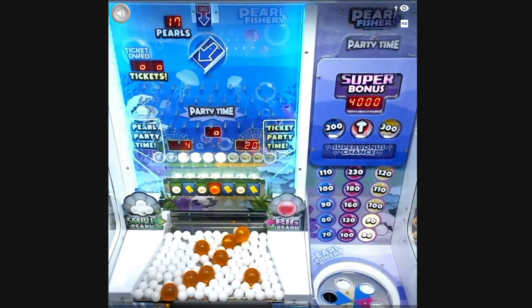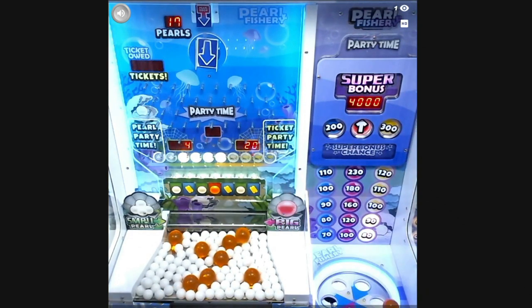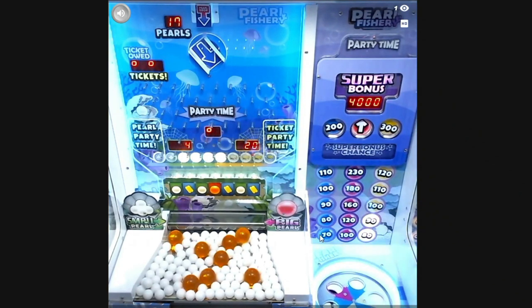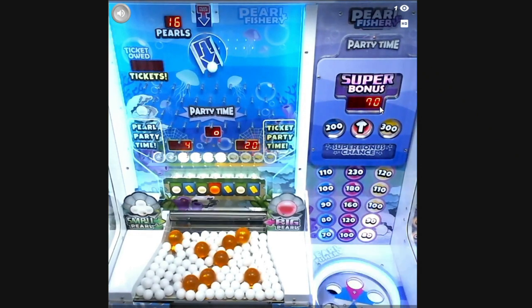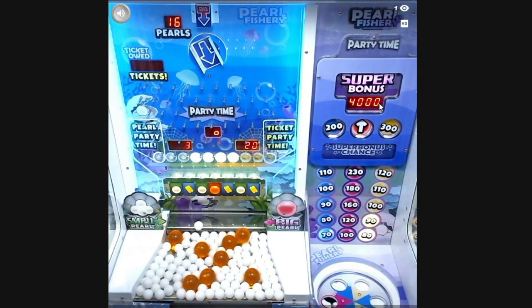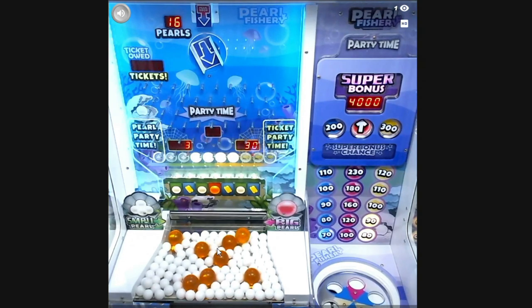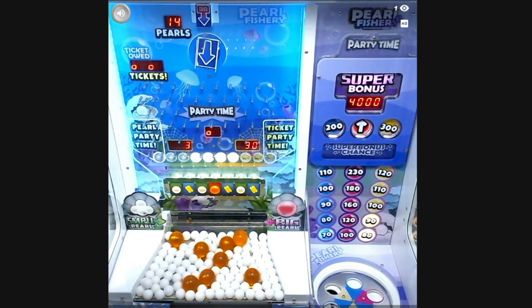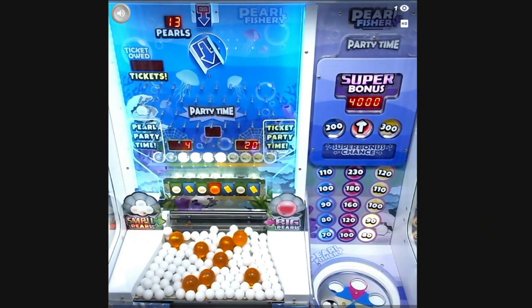Let's see what the big pearl does — can we get that other one to drop? Yes! It's going round and round in the spinner and it's going into blue, so that will be 70 tickets for us. There is a super bonus of 4,000 — we'll only get that if we hit Party Time and then hit the red. We only have 13 pearls left.